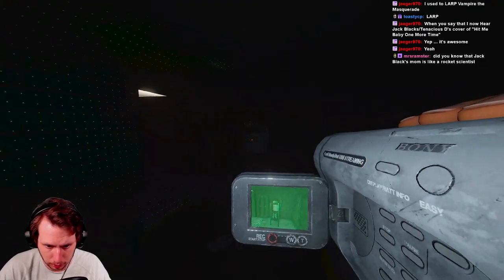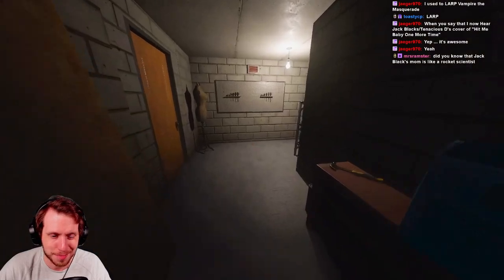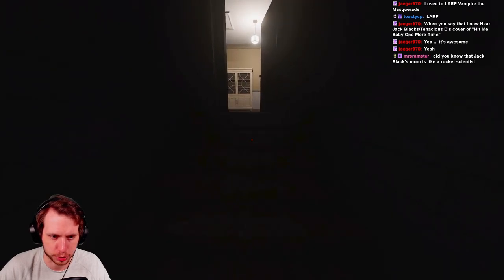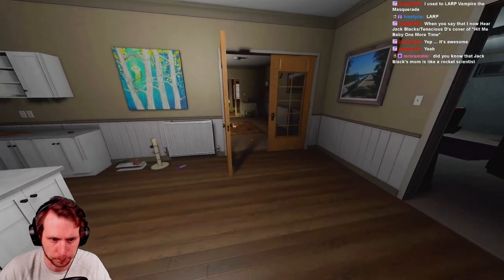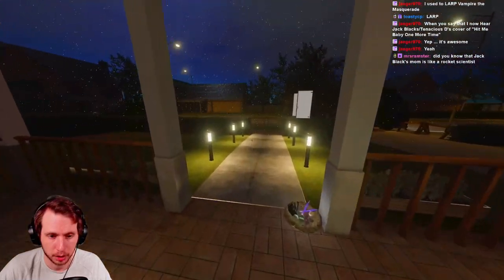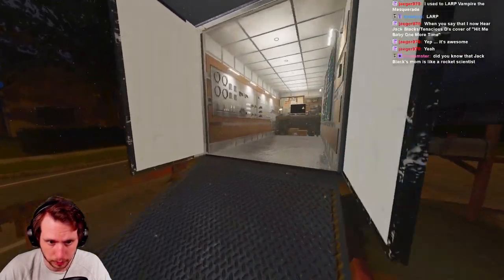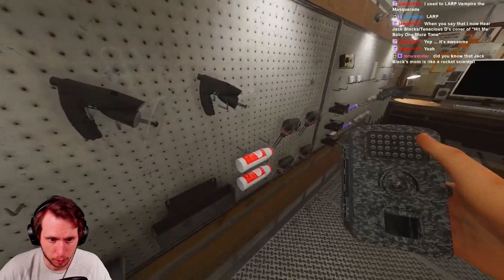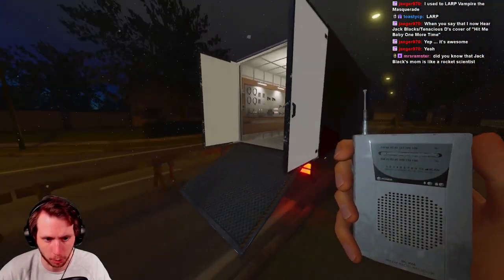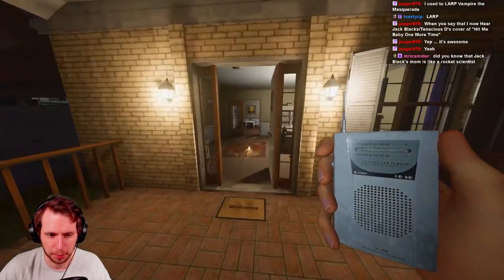No ghost orbs visible, so we can rule those out. We can't be dealing with a Goryo, so we don't need to worry about that. Assuming we can get all three evidences here - if not, we can trigger a hunt and try to figure it out that way. We have ghost writing confirmed. We've already checked for ghost orbs and have freezing temperatures. We need the motion sensor - let's check for spirit box as well and grab the UV from the front porch.